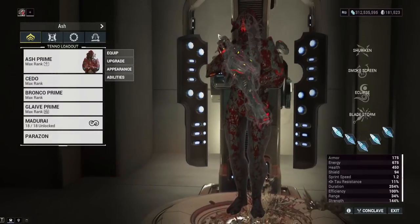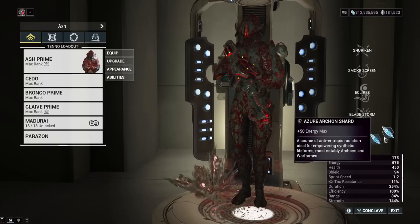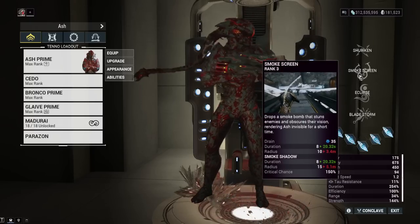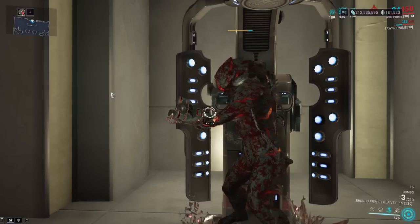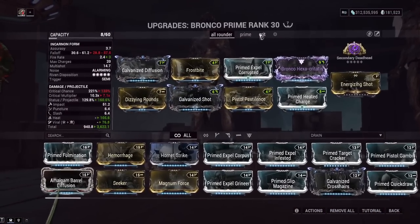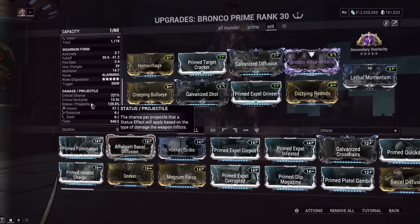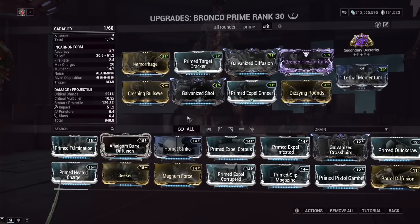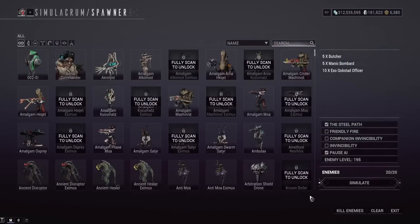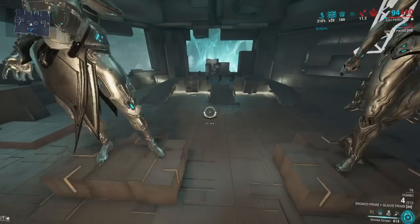On Ash himself I threw on some random shards — energy max shards, I never ran out of energy. I'd say just put on power strength shards for more Eclipse damage or duration shards for less recasting of Eclipse and Smoke Screen. For the elemental build I was running a viral heat build — you can throw on corrosive too, no big deal. It comes down to personal preference and playstyle. I just like the fact that the Bronco now has very high damage slash proc viability — it makes me look at a weapon I never really cared about before.